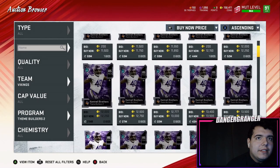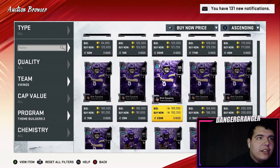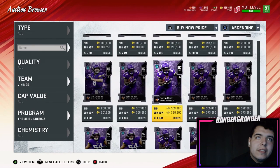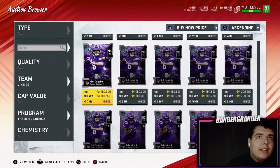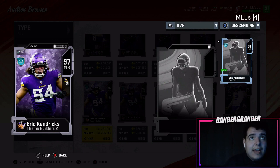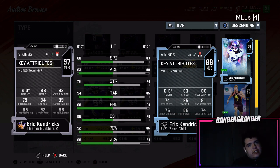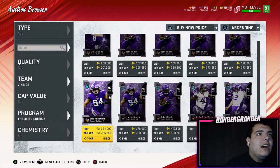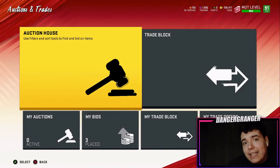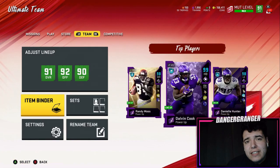I'm not gonna pick up Kirk Cousins right now — there's just no need and I'm low on coins. I don't want to spend an extra 190K on him. Here's Kendricks — he's probably the most expensive one on the team. Let's compare him to the card we already have: speed is way better, strength and tackle is like plus 10, and zone coverage is way up. That card is just a beast — I'm definitely gonna have to save up coins and pick him up later.